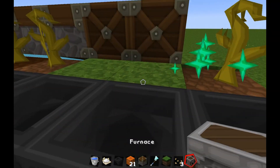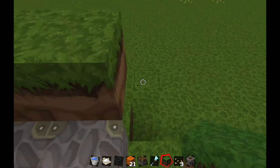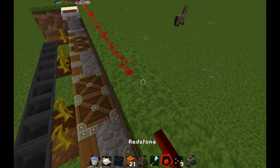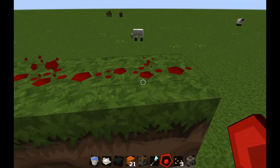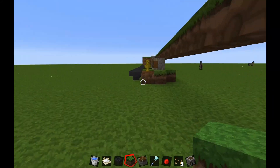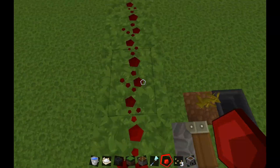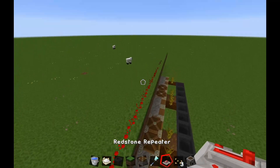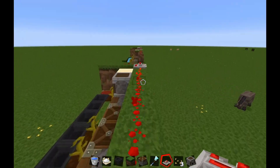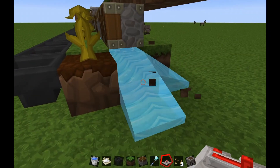There you go. Now when a pumpkin grows, it's not going to work unless you extend your bud switch. Remember: place it diagonally from your pistons and then just extend it with redstone. The redstone runs all the way to here. You can extend it until the redstone signal fails, and if it does fail you can just place another repeater. You can make this farm as long as you like, but just remember — if you go away from this farm it's going to stop working, so you need to be close to it.